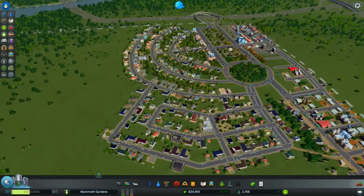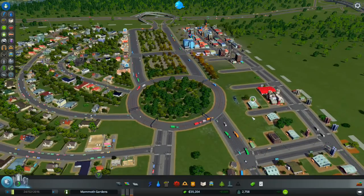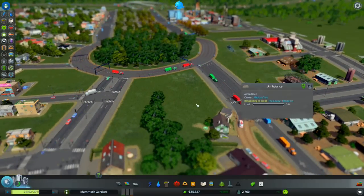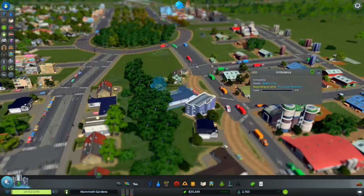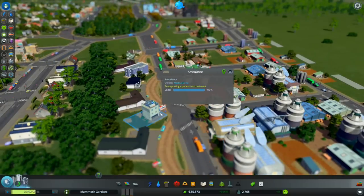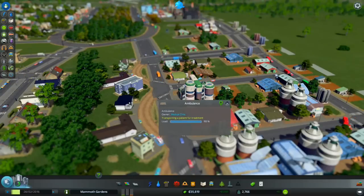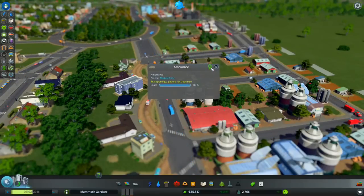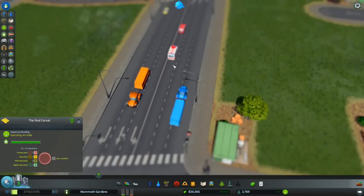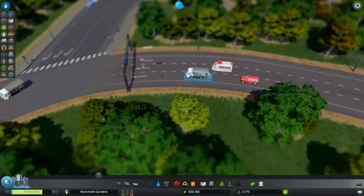Things are going pretty well — we have some new buildings and things to check out. Look at our little roundabout! I really thought managing roads would be kind of annoying. Oh look, there's our little ambulance — it's responding to a call at the Cooper residence, zipping down back roads. Transporting a patient for treatment — I hope they're okay. Let me follow him with the camera.